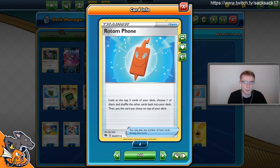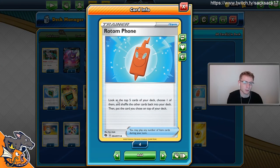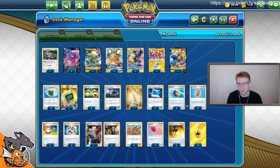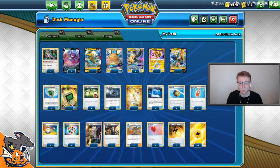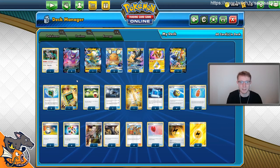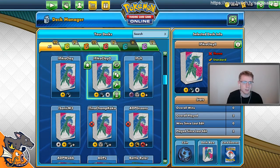E-Switch pairs well with Rotom Phone or Guru. Rotom Phone — from Champions Path — lets you look at the top five cards of your deck, choose one, shuffle the rest back, and put the chosen card on top. So if you're looking for E-Switch or Air Balloon, you put it on top and draw into it with Speed Energy. Primate Wisdom also puts a card from your hand on top to draw with Rotom Phone. It's another list I've seen but it's not as fast or consistent. Still testing.